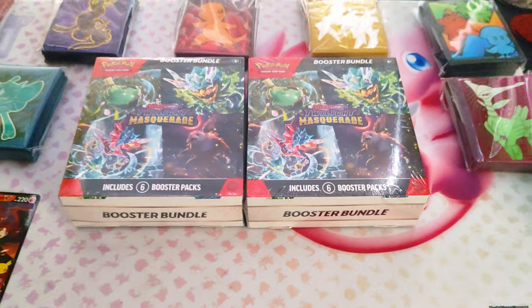Alternate art gray ninja — that is why we're here today. We're opening another two booster bundles of Twilight Masquerade. We've been doing some ratios and trying to figure out what was the best product to open to get the most hits, but today we're only after one card: the elusive alternative art gray ninja. Today we're gonna pull it — well, that's the goal at least.